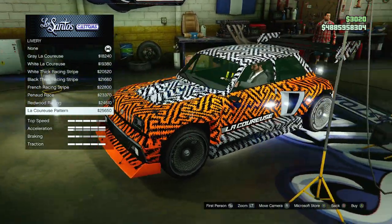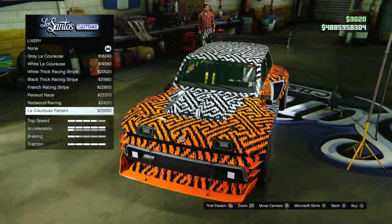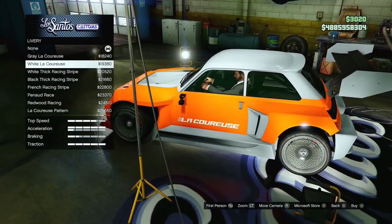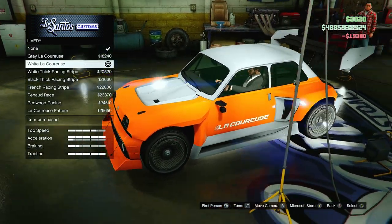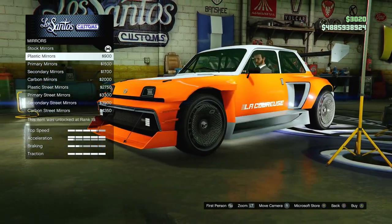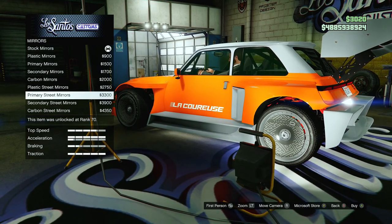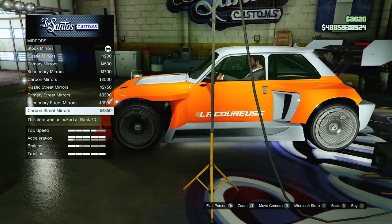For liveries, this one almost hurts the eye — I don't really like how that looks. I think we should go for something more common, like the Liqueur or Courius design. We'll go with the white one since it's on both sides. For mirrors, the stocks look good. We've got primary mirrors, secondary mirrors, carbon mirrors, plastic mirrors, street mirrors, and primary straight mirrors. I think the straight mirrors fit the theme pretty well.